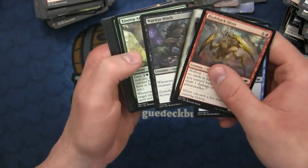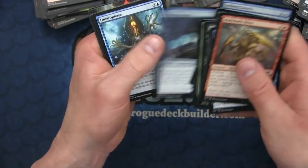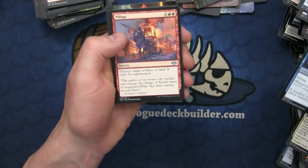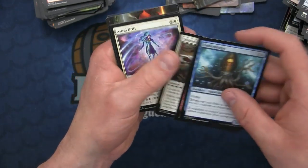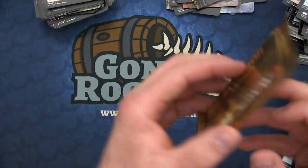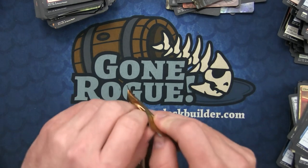Let's see what we got here: the Pillage, the Splicer's Skill, and an Astral Drift - with a boring Zombie token. And we got the last pack here for Brandon. Let's see if we can get a foil mythic to pay off this box.